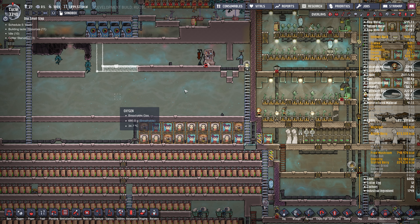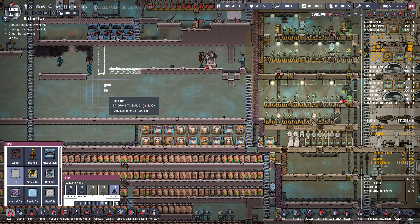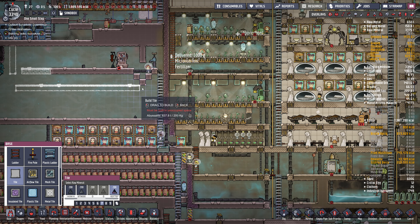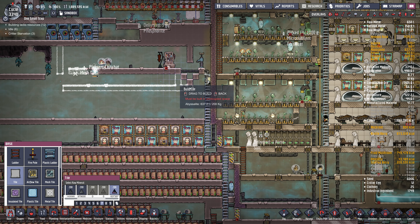I'm going to need a mesh tile floor here so the oil from the Slicksters can drop down, and underneath it we'll have a sealed room. I'll need a ladder there — a sealed room just for the petroleum and oil to collect in. I'll use abyssalite just to keep the temperature stable.